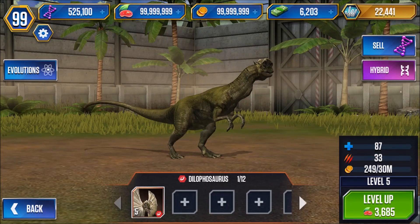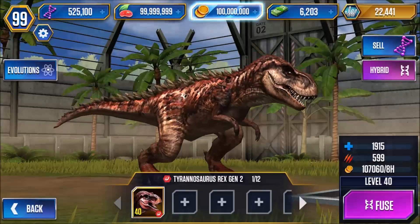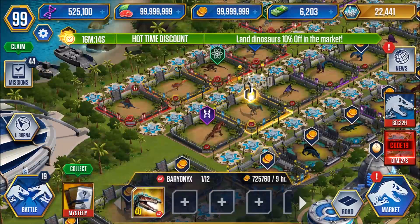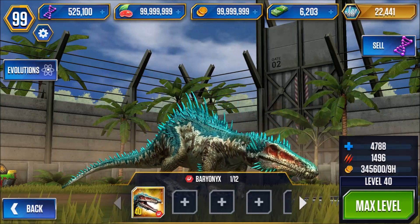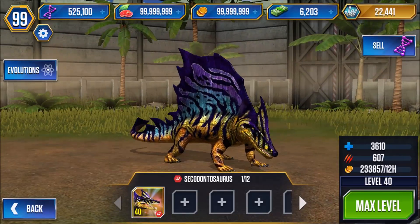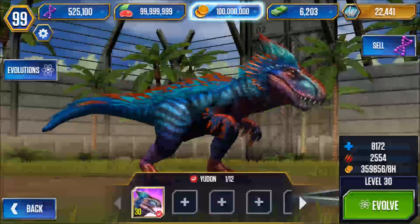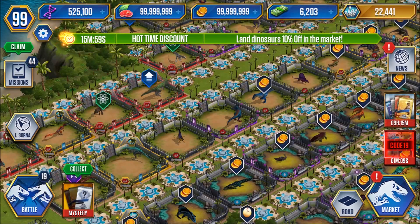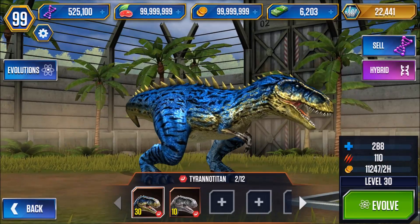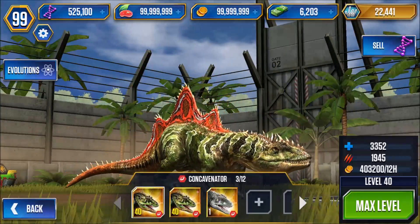A level 10 Dilophosaurus — sorry, I can't even read today. A level 40 Tyrannosaurus Rex Gen 2. Level 40 Baryonyx — my bearded dino. Level 40 Secodontosaurus. Level 30 Udon. Level 30 and 10 Tyrannotite. Level 40, 40 and 1 Concavenator.